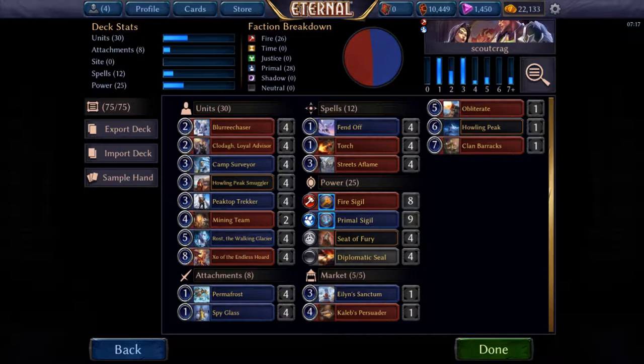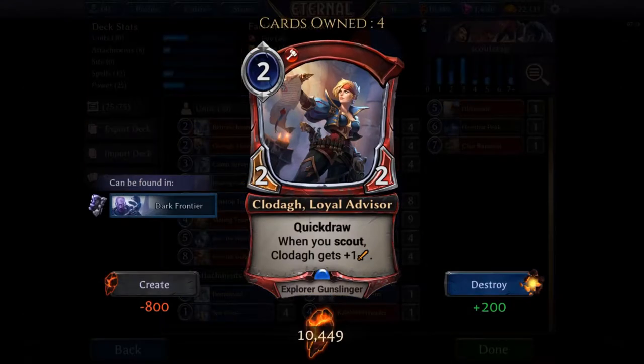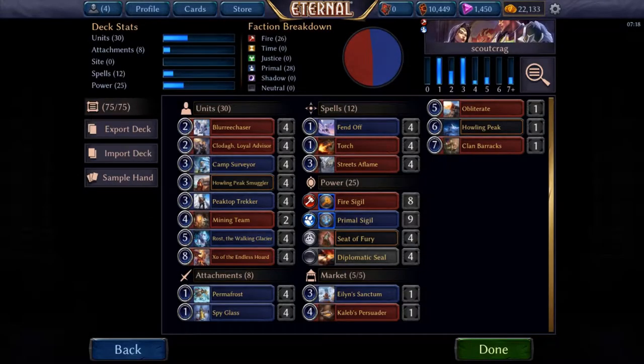The cards specifically that make this deck work are Clodagh, the Loyal Advisor. It's a two-two for two with quick draw, which is nice for attacking, and specifically anytime you scout, Clodagh gets a permanent plus one to her power. That means all the scouting you do throughout the game increases your attacker's power. We also have the Peak Top Trekker, a two-two for three — not as efficient on stats — but it has Overwhelm, so it's difficult to block. Anytime you scout with Trekker, you get a permanent plus two plus two.